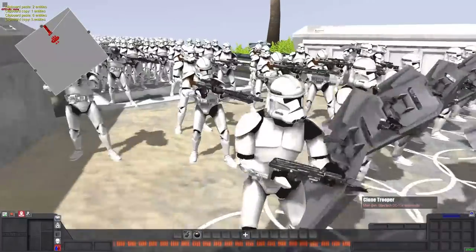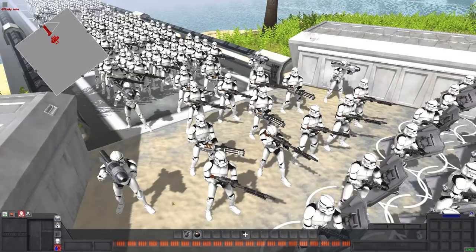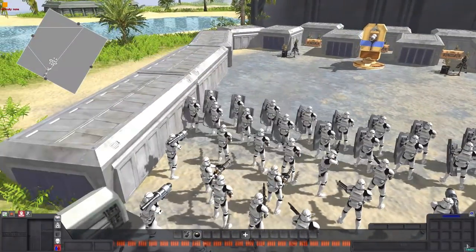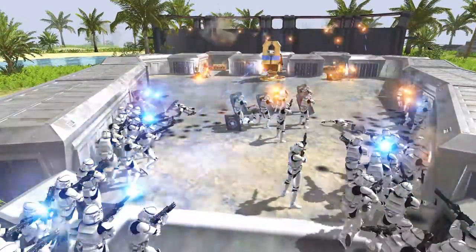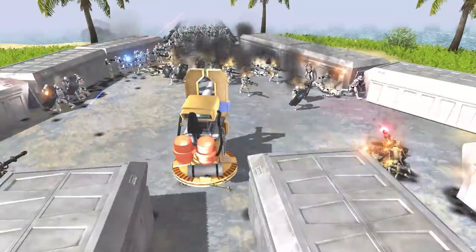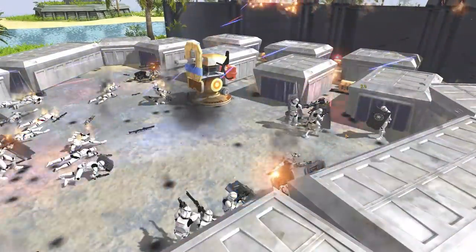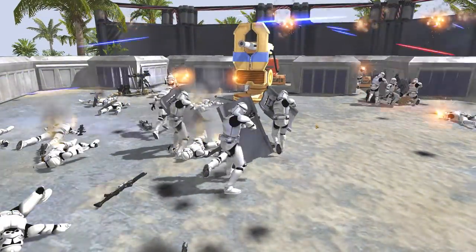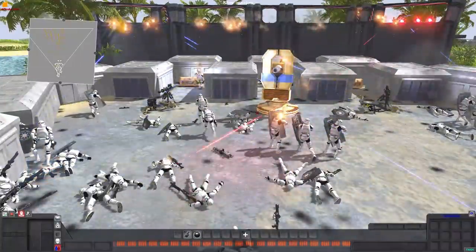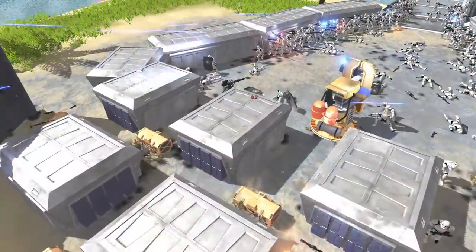Alright, so we doubled down on the number of DC-15Xs, Z6 miniguns, and bazookas. We also added some riot troopers in the front. Let's see how this ends up doing. The flamer is a little bit delayed in firing this time, and actually a bazooka trooper manages to wipe it out right there. So the clones actually have a really good chance. I think the riot shields actually block a lot of fire, which is crippling the droids. Let's go into slow-mo because we have a real battle going on now.